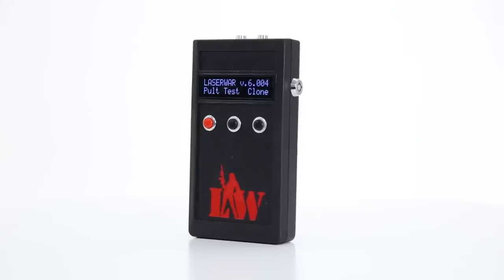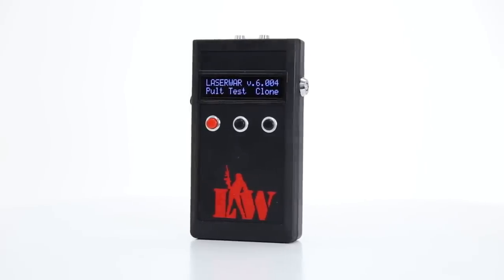You can quickly change settings and test your taggers directly on the playground. You can hold the device with just one hand and carry it anywhere thanks to its small size. The device has an anti-glare OLED display with a viewing angle of 180 degrees.